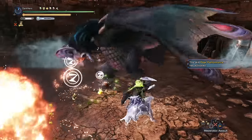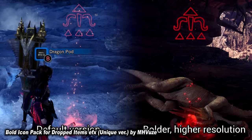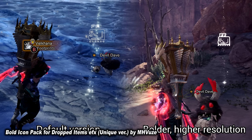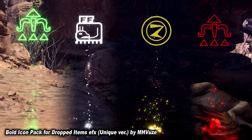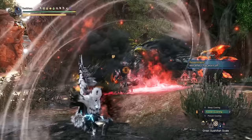I also add an extra mod on top of it titled Bold Icon Pack for Dropped Items EFX, which simply makes those same icons a little bit bolder so you can see them even better. You don't really need this extra mod, but it is something that I like to add, so it is going to be part of the list.